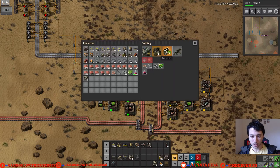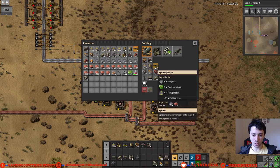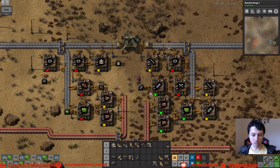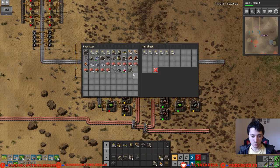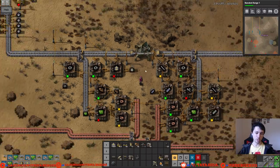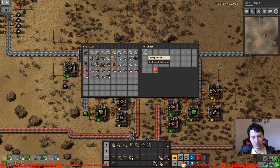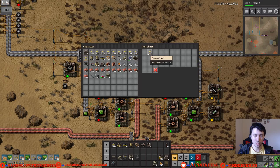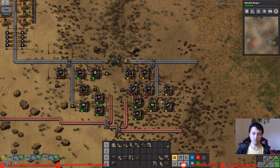With the iron plates and copper plates we can handcraft belts and things. We only have a few splitters so let's make a few more, some undergroundies, and a few regular belts to use up some iron, and drop some copper in there to free up space. You can Control left-click to pick up everything in a box, right-click to take half, Control-click to move everything of that item type, and Shift-click to do one stack. It's a great system once you get the hang of it.